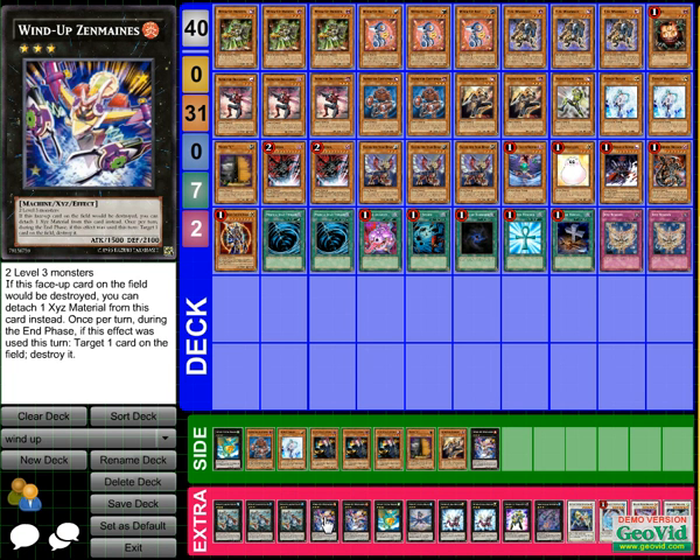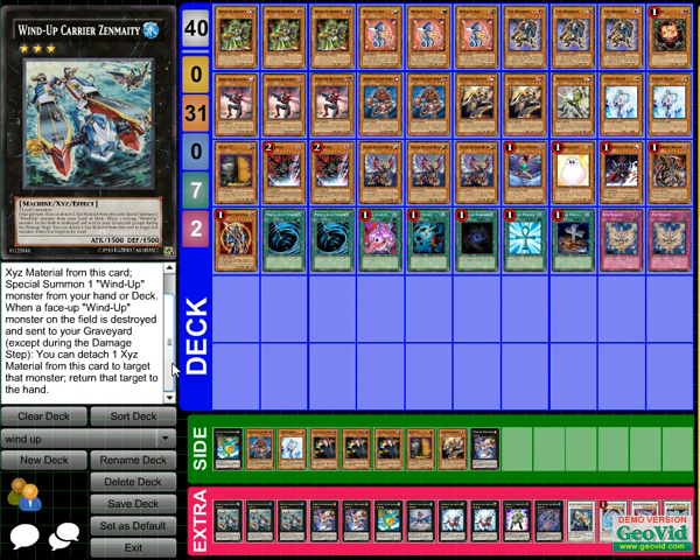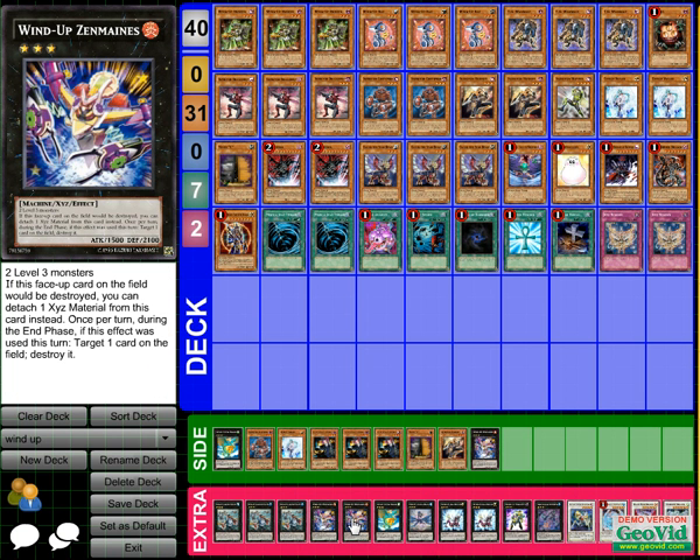I main two Zen — Zenmighty's other effect is: if they destroy a Wind-Up monster by battle, you can detach an XYZ material and put that Wind-Up back into your hand. Zenmaister — everybody knows what he does. He's one of those walls I can hit first turn, leave it on the field, and see what my opponent tries to do.